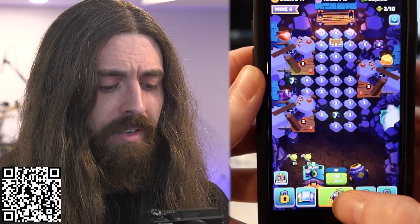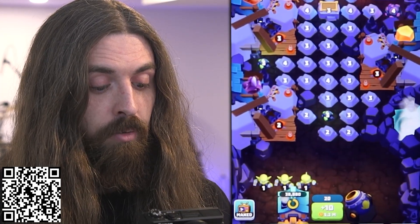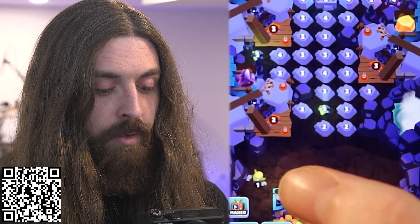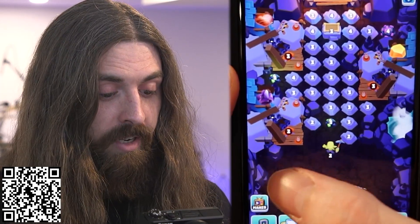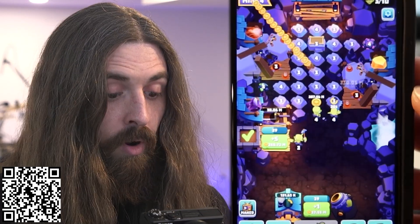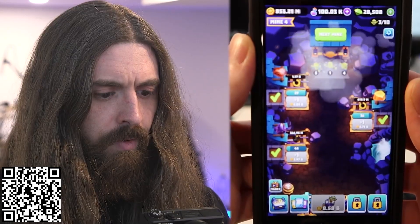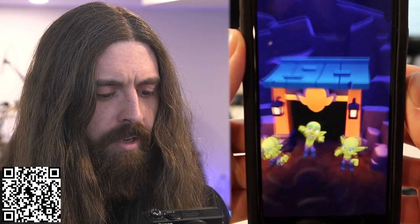Let's hire some goblins and start digging some gold. These are all level one goblins, and it looks like here we have level two rocks. So in order to break those open, merge two of them together. Now we have a level two goblin that can start digging at that rock. And we can merge two level two goblins together to get a level three goblin. Oh, we found gold! 230 million — that's a lot of gold. Look at those cute little gobby gobbys.